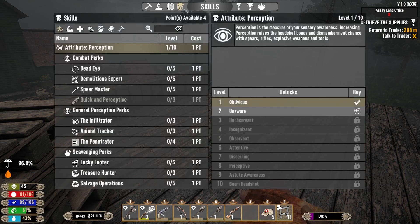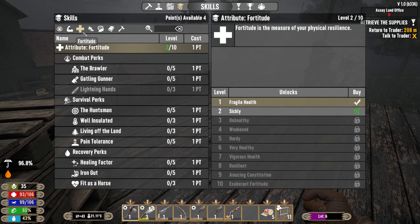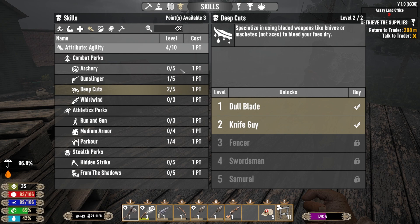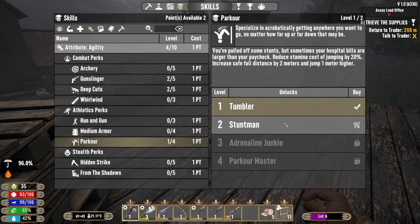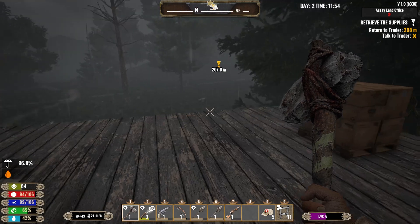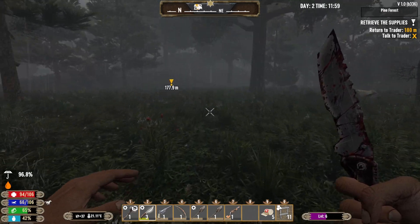Let's look at the skill points. We've also completed 'enter the wasteland' at some point. We've got four skill points - I think we were going for gunslinger and deep cuts. One more deep cuts, then we can go gunslinger as well. Maybe another parkour point too. I'm not going to go for a stealth playthrough obviously, but with the knife, pistols and bow we'll possibly go a bit stealthy.